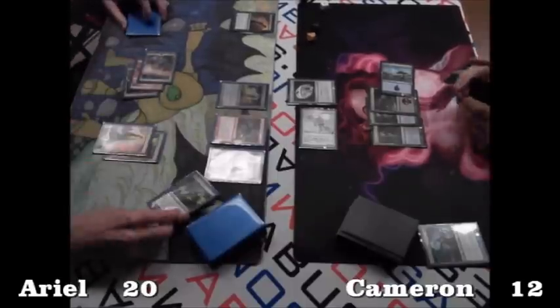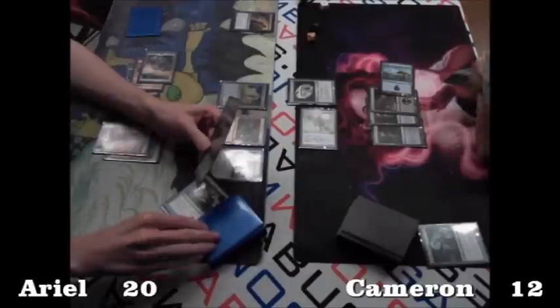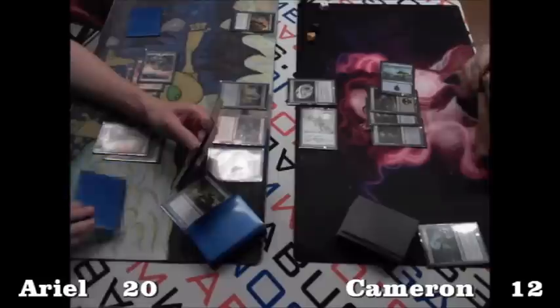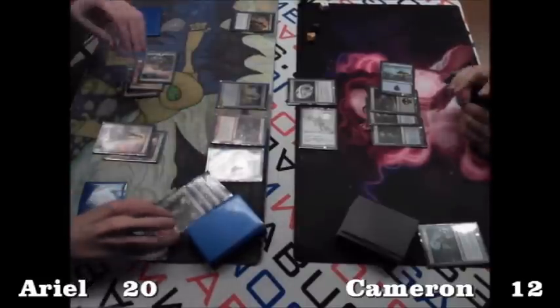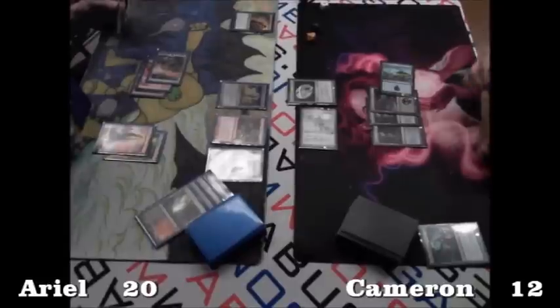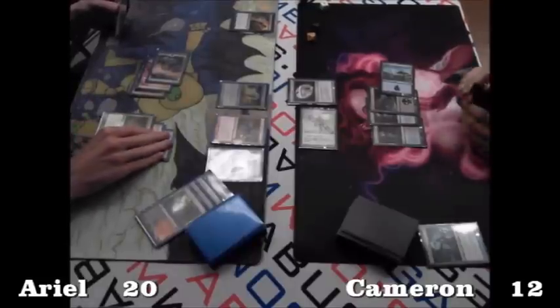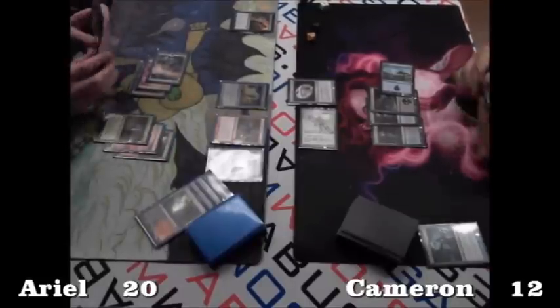Ariel taps three for Whispering Madness. Cameron sees Evolving Wilds and Rune Scarred Demon in the selection. He sends the Wilds and Blackleaf Cliffs to the bin, and he likely kept the Rune Scarred Demon. At this point he doesn't need mana, he just needs some gas — and Rune Scarred Demon is definitely good at providing gas.